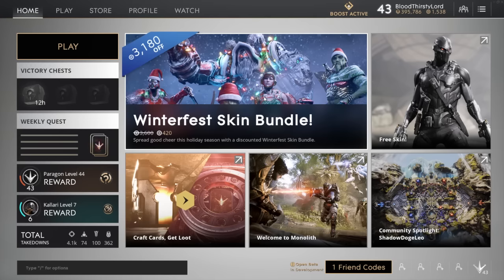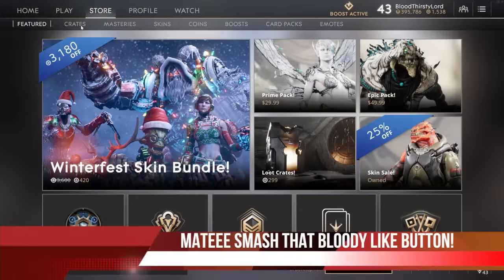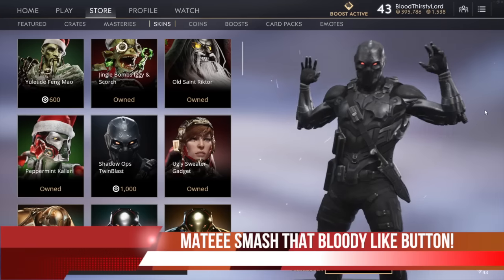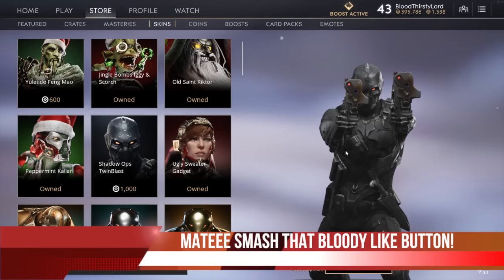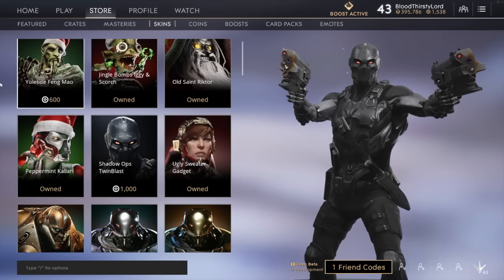So without further ado, let's get straight into this video. If you go around the store and look at certain parts — specifically around the skins — you'll be able to see a snow effect in the background. For example, if you go over to Shadow Ops, you can see little snow particles right behind him. It's pretty subtle but a nice touch for the Christmas theme in Paragon.